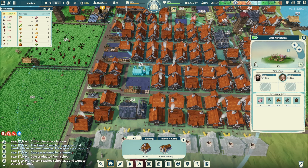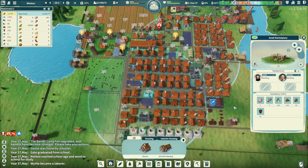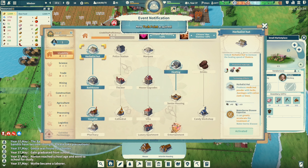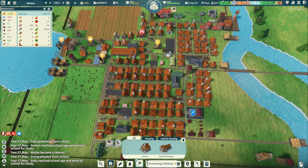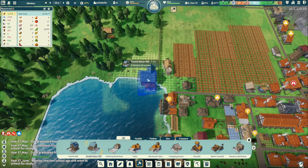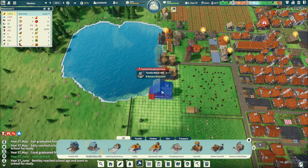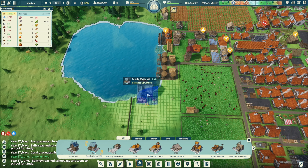Look at all those marketplace ring ends. I'll probably put a marketplace - actually no, I don't want to put a marketplace over here, this might be a secondary industry area. We are doing processing, weaving, textile mill, advanced tailor, porter textile mill.